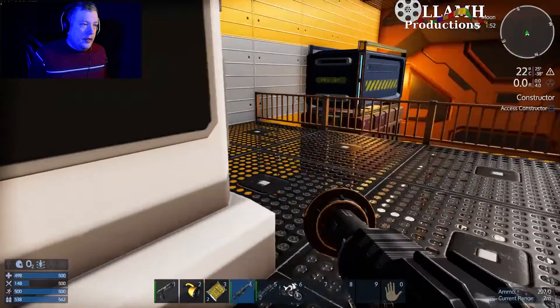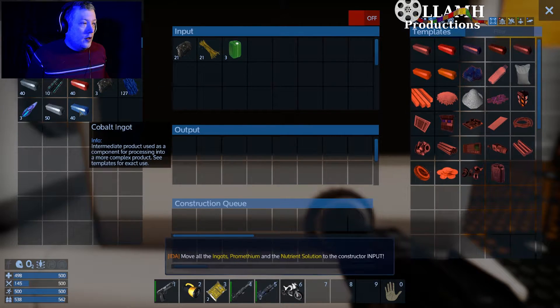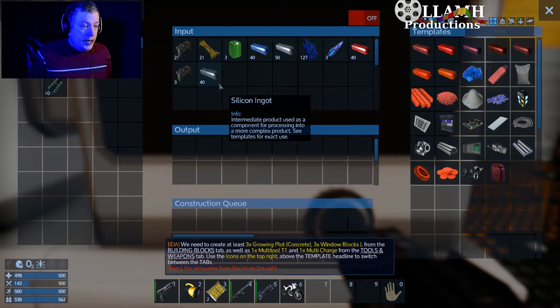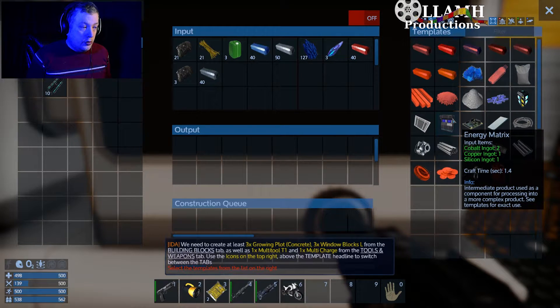You can now access the constructors. So move all the ingots, promethium, and the nutrient soil into the constructor. We need to create at least three growing plots, three window blocks L, as well as one multi-tool and one multi-tool charge from the tools and weapons.